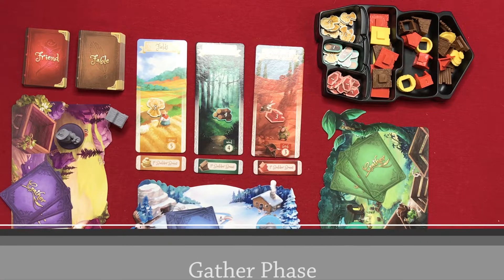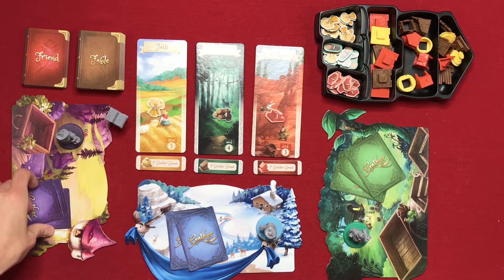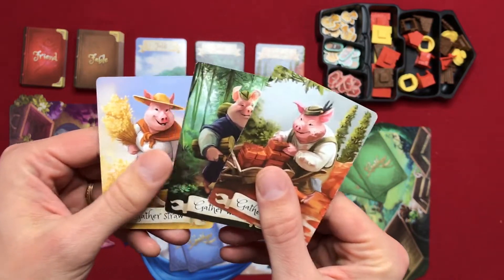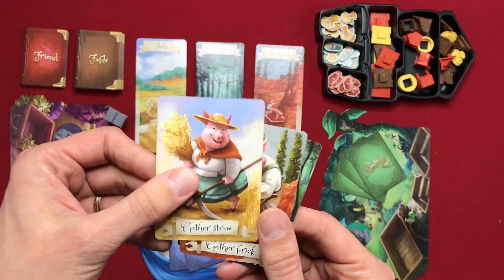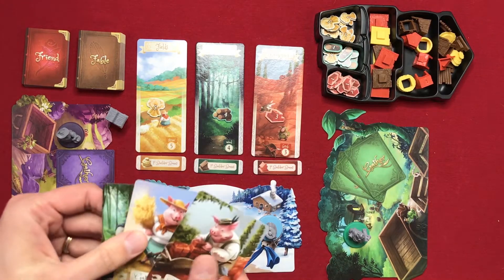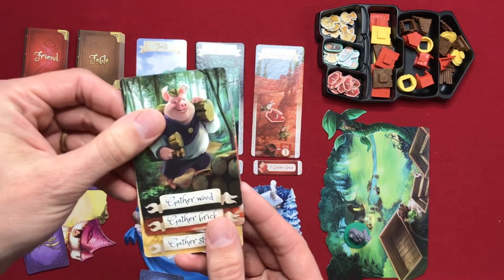You're going to start with the gather phase. In the gather phase you first choose a fable card and a gather card. We don't have any fable cards to start, but each player looks at their gather brick, gather wood, and gather straw cards and secretly picks which one they'll use — this tells them which location they're visiting. Let's say the purple player gathers straw, the blue player gathers wood, and the green player also gathers wood.